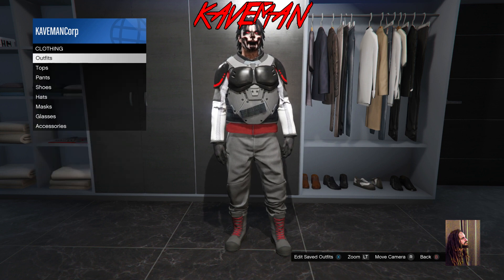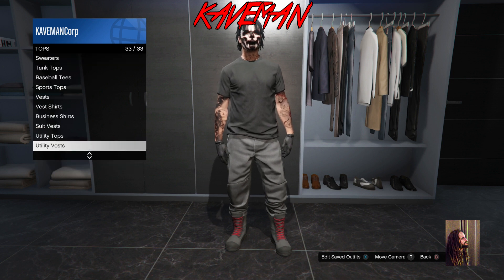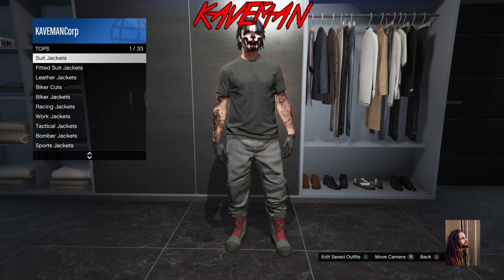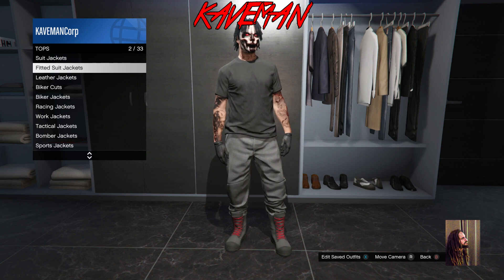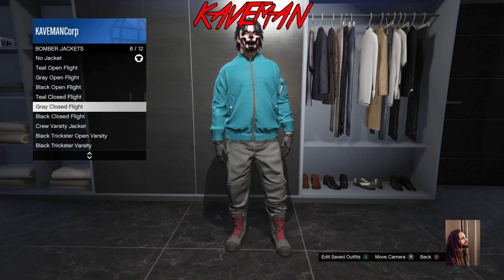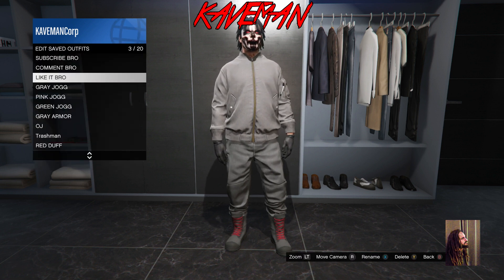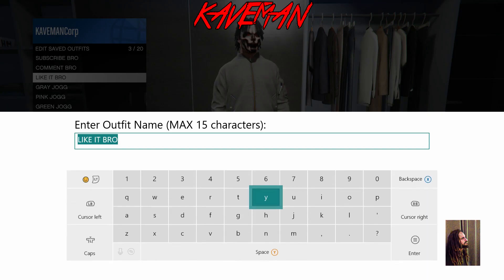Now that we're back with both outfits saved, pick the outfit we got first and take off all the top items — leave it just like this. Once you take off all that top stuff, this is how we're going to glitch the armor onto our character. Take off the top items and put on a bomber jacket — any bomber jacket as long as it's closed — and save this to a different outfit slot.